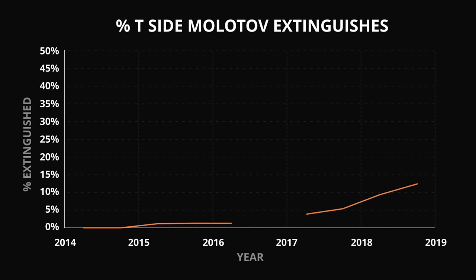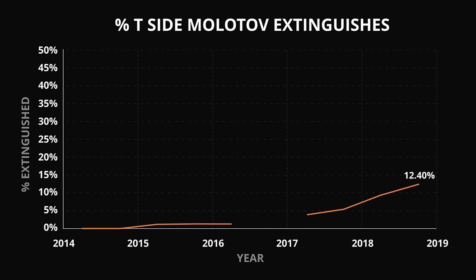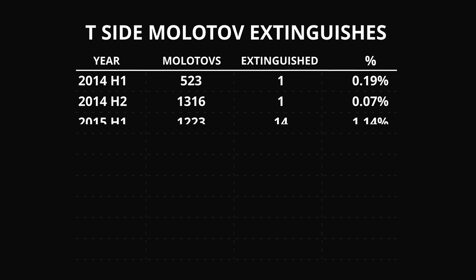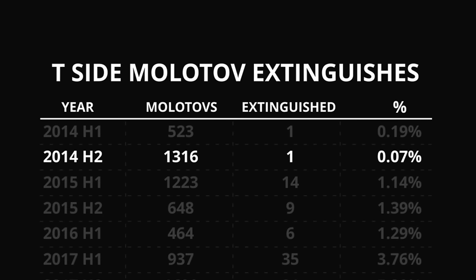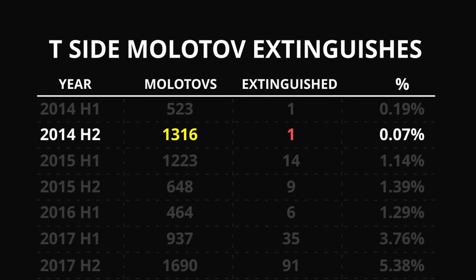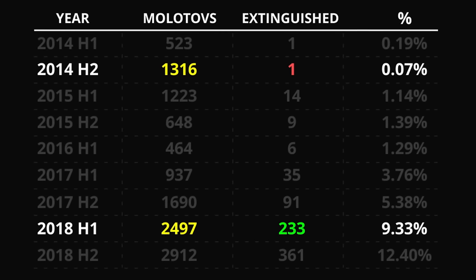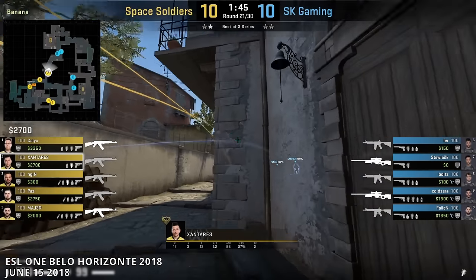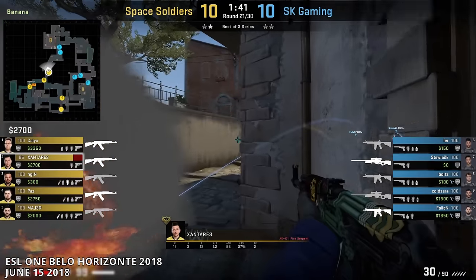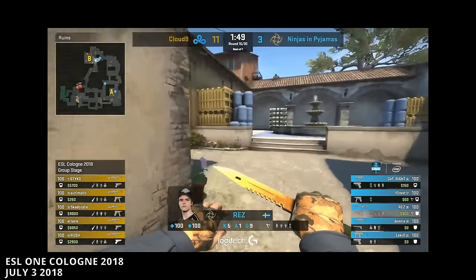If T's were rushing, they often designated one player to run with their smoke out specifically to extinguish the incoming Molotov. T's' extinguishes at Banana began to rise. By late 2018, it hit 12% — it may not sound like a lot, but this used to be only 1% in the past. Using raw numbers, in the second half of 2014 there was only one Molotov extinguished out of about 1,300, while in the first half of 2018 there were 233 Molotovs extinguished out of almost 2,500. The extinguishes were a key breakthrough because they removed the idea that Molotovs were hard barriers — there was a way to pass through them.